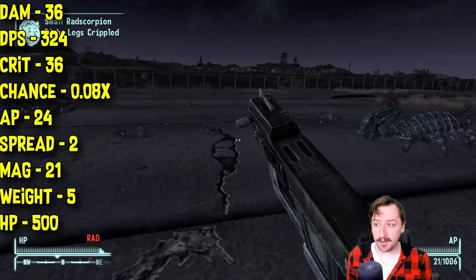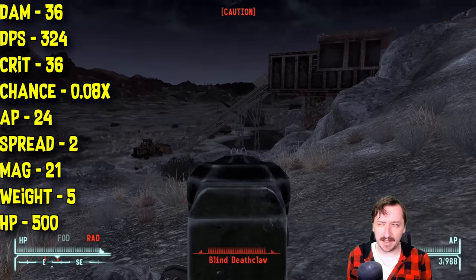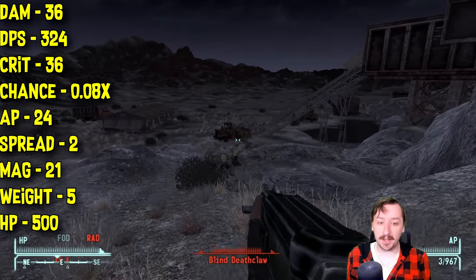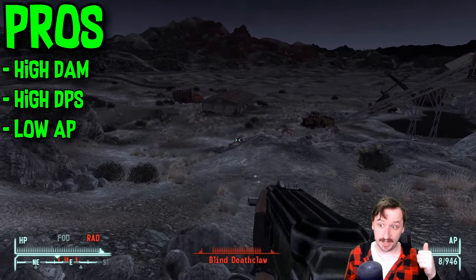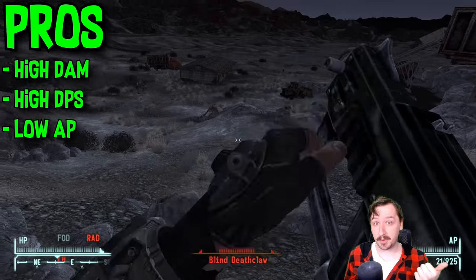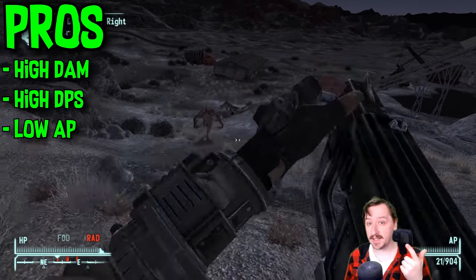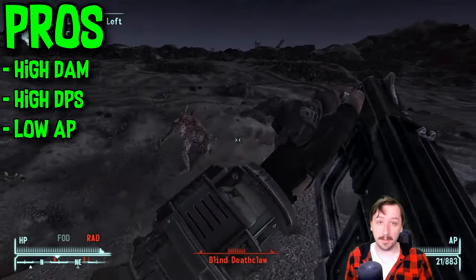This weighs 5 in total, so not too heavy, and it has 500 item health, which is perfectly fine. That's not the most out of the submachine guns, but you may not even go through health that quickly since the DPS is fairly high. For the pros of the 12.7mm submachine gun, it has really high damage and really high damage per second, really good action point cost, and the 12.7mm round is fairly good against most enemies.